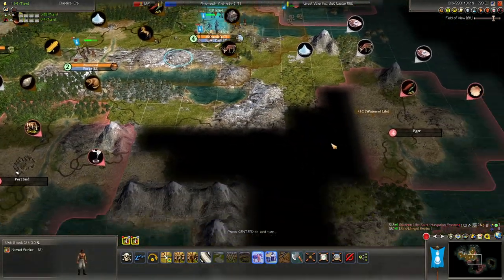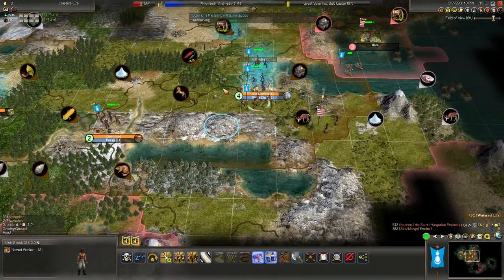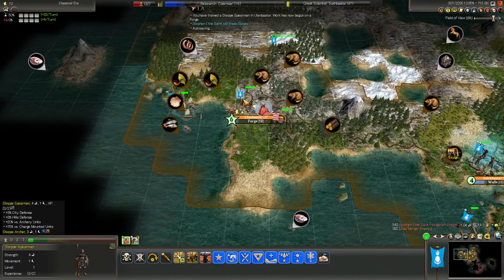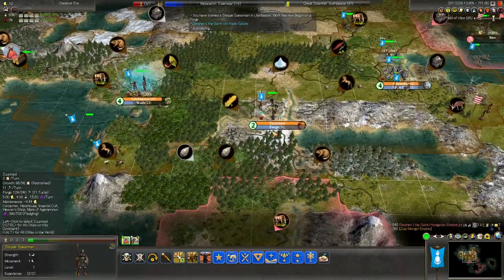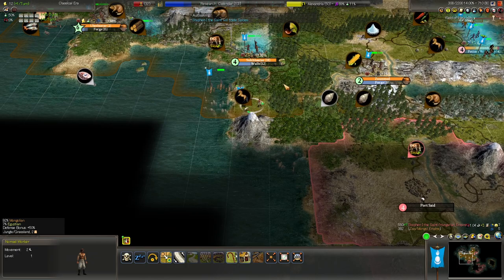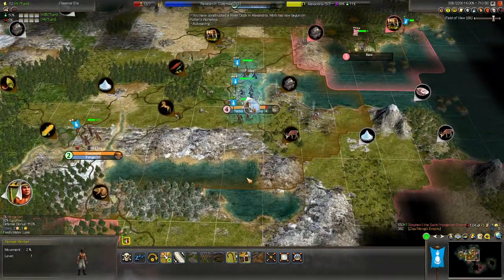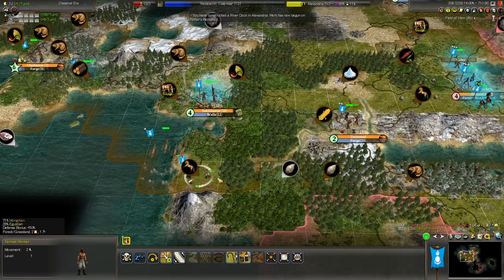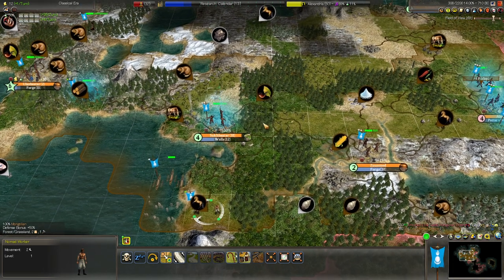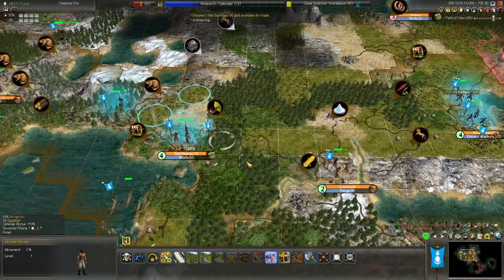Then we don't actually need to build a spy. The next spearman is finished — put him in that city, and that's three spears. He did have horses, didn't he? Yeah, right — he had horses, he gifted us horses earlier. We have more horses here. We wanted to chop the forests around this city. Then we wanted to chop that forest with this guy. What do you say about building a cottage? We're going to have some cities that produce commerce in the future.